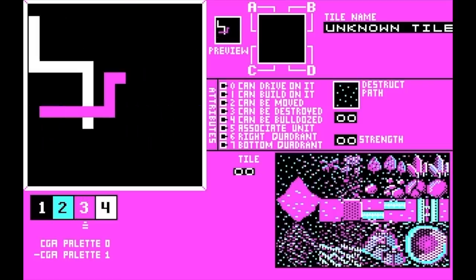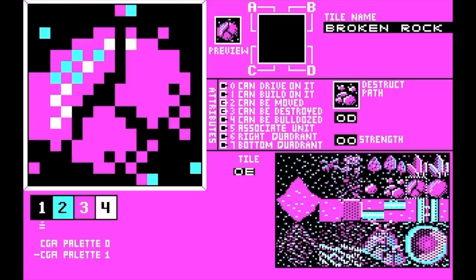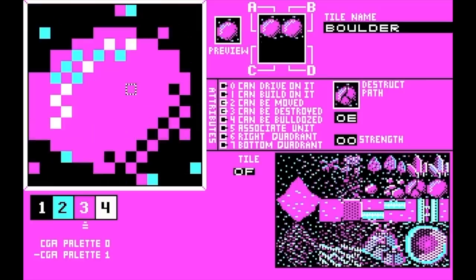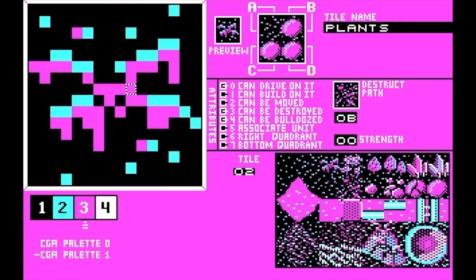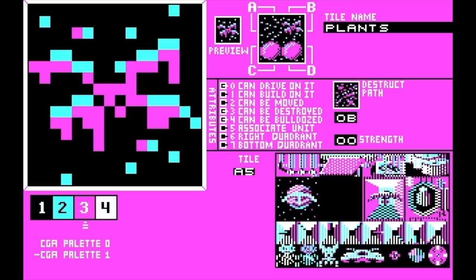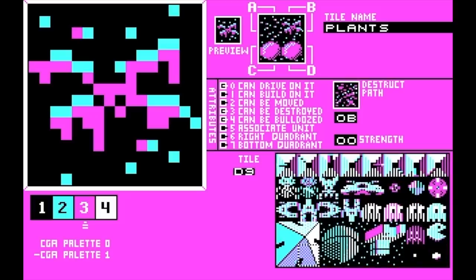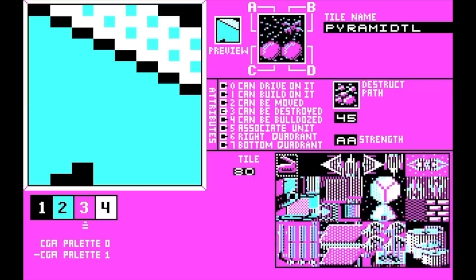The tile editor is all keyboard controlled — I haven't gotten into mouse support just yet. I added a fill command that fills the entire tile with a color. Pressing Tab takes you to the tile database where you can load any tile and edit it. There's a feature at the top to preview what different tiles look like next to each other. I have a total of 256 tiles to work with, which is considerably more than the 48 I had on the Commodore 64.